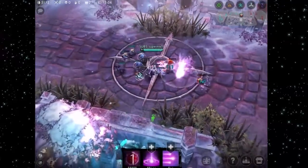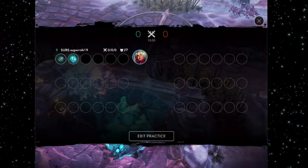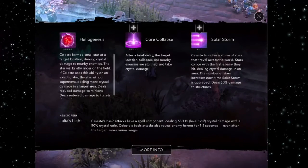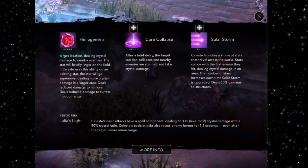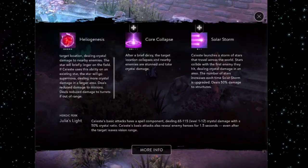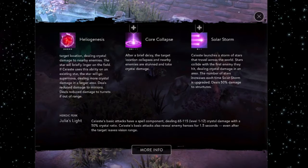You have the scoreboard, which shows what items everyone has, kills, deaths, and team kills. Next to that is the Learn button, which gives a brief overview of your abilities. For my first ability it says I form a small star at a target location dealing crystal damage to nearby enemies; my second ability stuns and deals crystal damage after a brief delay. It's a brief description — it doesn't show damage numbers, scaling, cooldowns, or per-level details.